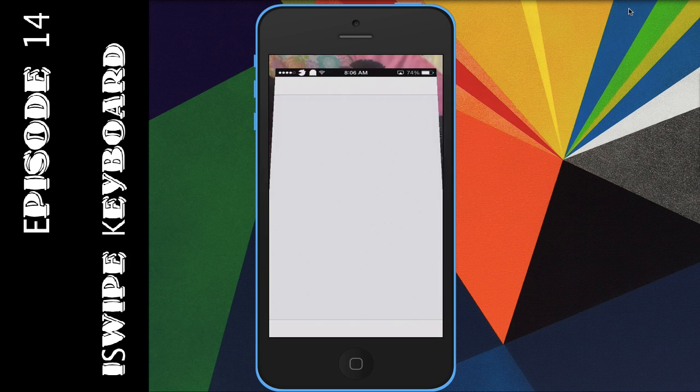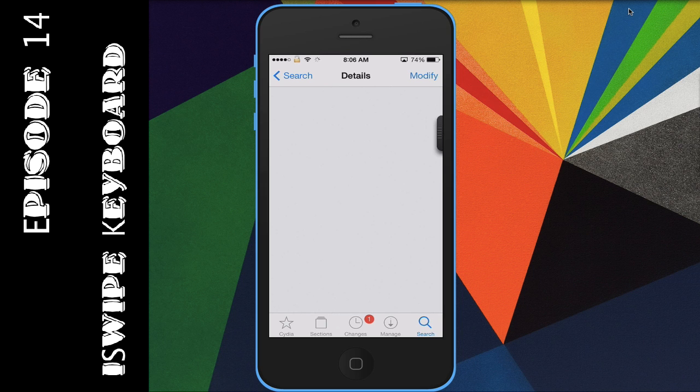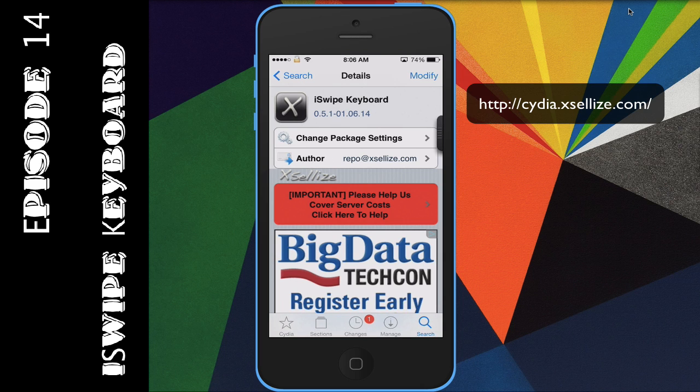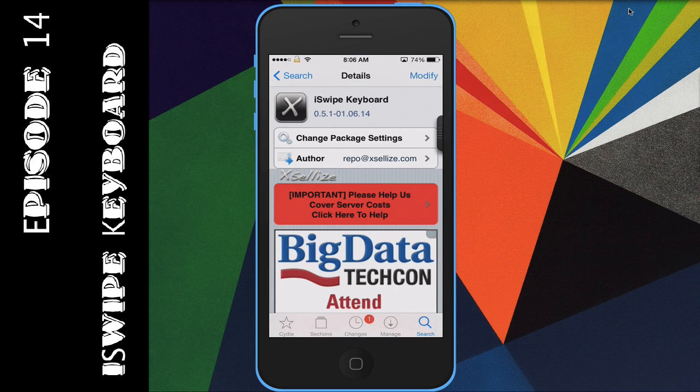To get this tweak, open up your Cydia. I have mine loaded right here. This is inside the xSellize repo. If you don't have the repo, I'll post it right here. Once you get the repo, just do a search for 'iSwipe keyboard' and you're good to go. Install it, it'll ask you to respring, and that's it. There's nothing else to edit — no keyboards to switch around, nothing like that.